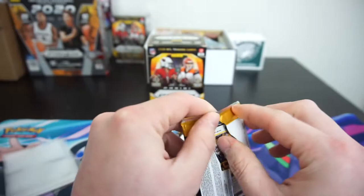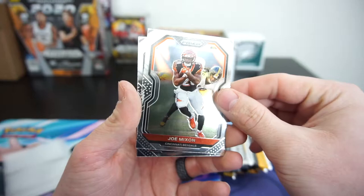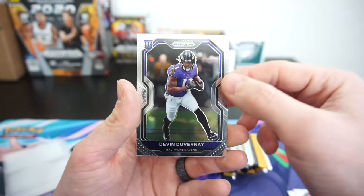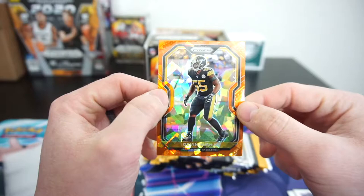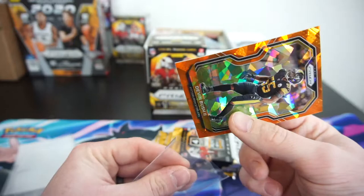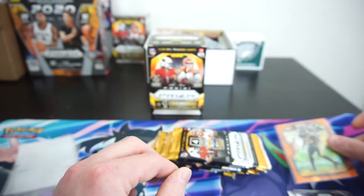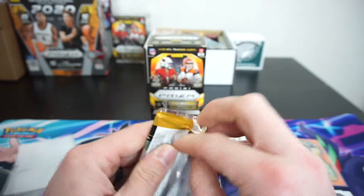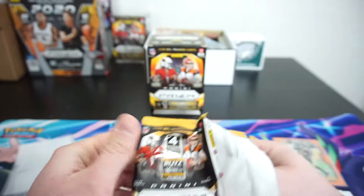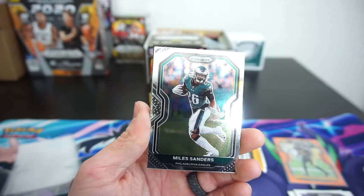Six packs, four cards per pack. Right out the gate we got a Joe Mixon, Melvin Gordon, Devin DuVernay, and here's our first orange ice out of this whole blaster box — we got a Devin Bush. Pretty nice orange ice, nice details on it. Not a big fan — he hasn't had a crazy season with the Steelers, and honestly the Steelers didn't have a crazy season at all, since they went on a solid run to get knocked out pretty quickly in the playoffs.